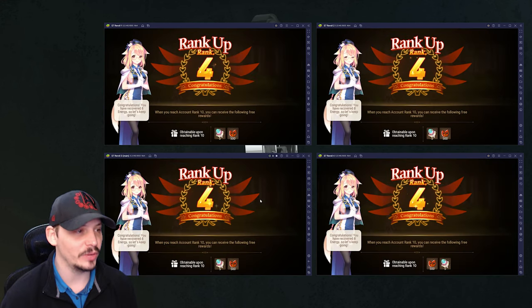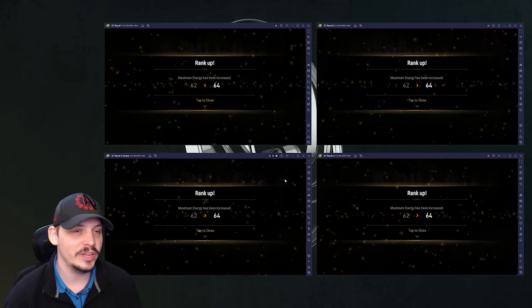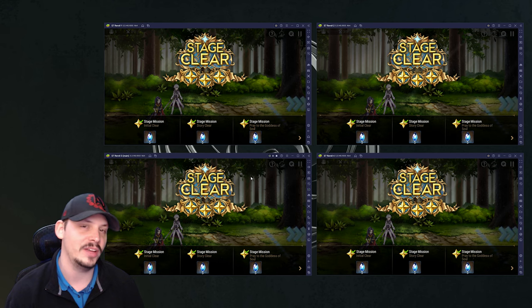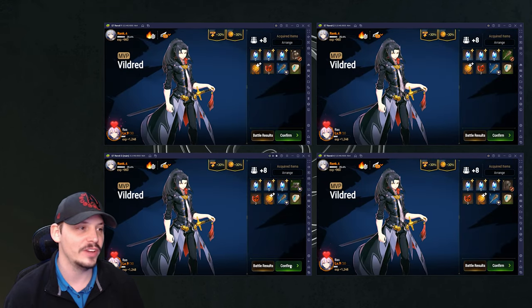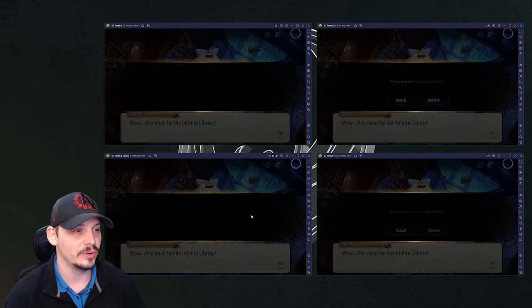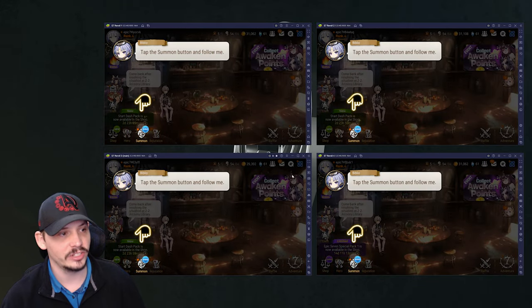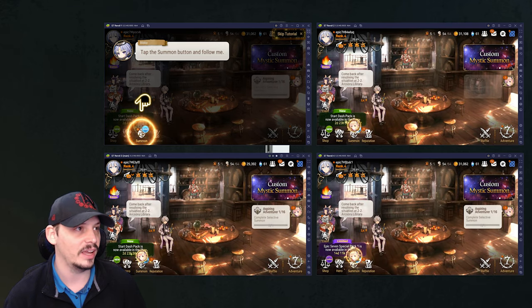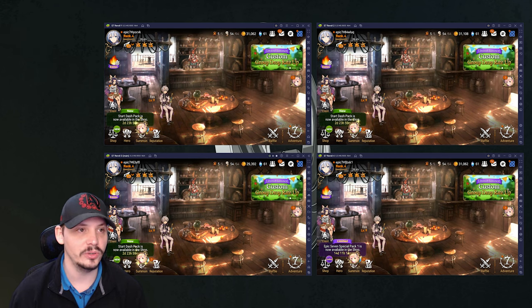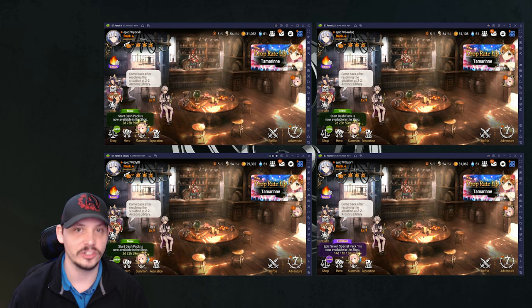We've now finished 1-4 and completed the tutorial. Onward to the selective summon - let's get back to the lobby. I know you've probably been wondering where the unit recommendations are and what you should be summoning for. I need to get the video set up for what I want to talk about next.